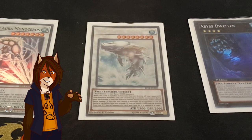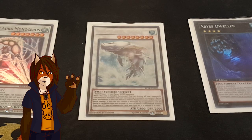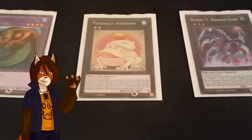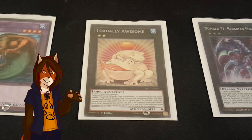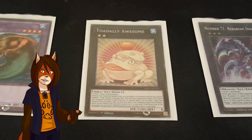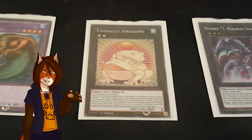One Wide Aura Whale. Its unique effects are: when synchro summoned, it destroys all opponent's attack position monsters; it can attack twice per turn; and it does piercing battle damage. One Totally Awesome — by tributing an Aqua-type monster, I can negate any spell card, trap card, or monster effect, destroy it, and if I happen to destroy it on the field, then it gets set to my field. In addition, if he goes to the graveyard by any means, I can add any water monster from my graveyard back to my hand.